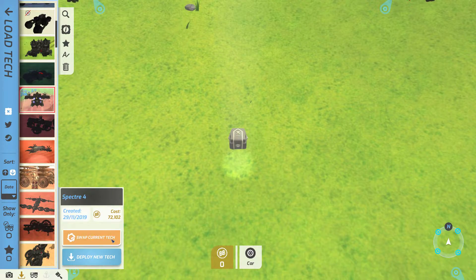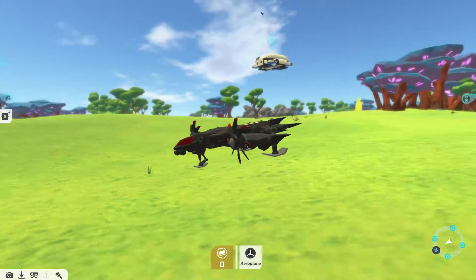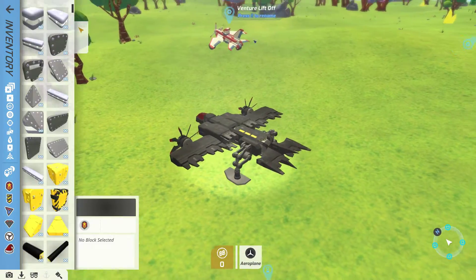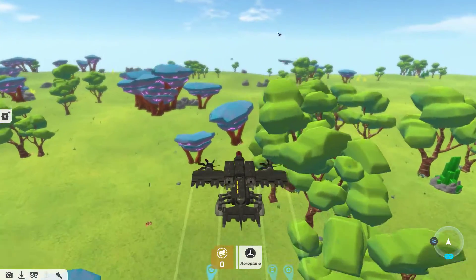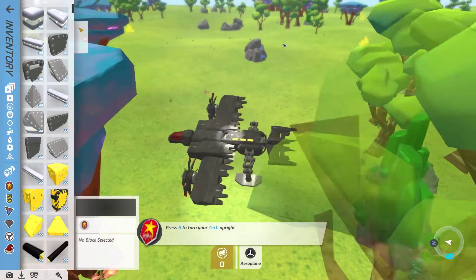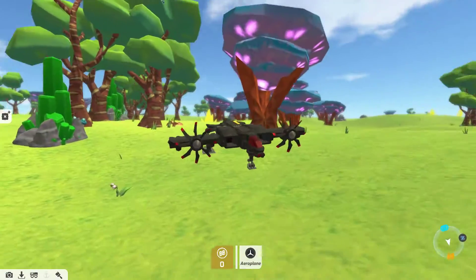The Specter 4 — this is a completely original plane that I created, and it flies like this. Just a quick demo. I haven't played this game in a while, but anyway, that's how it flies.